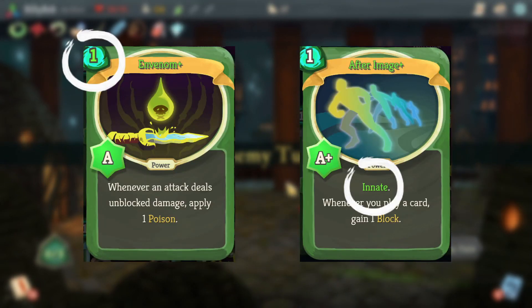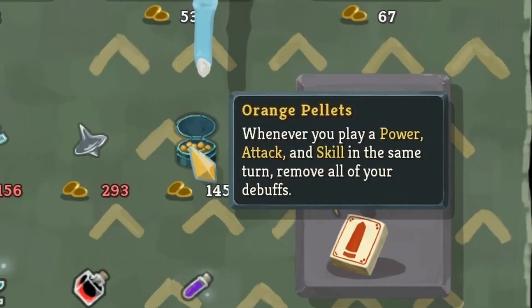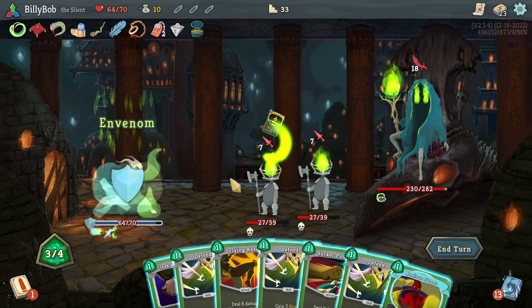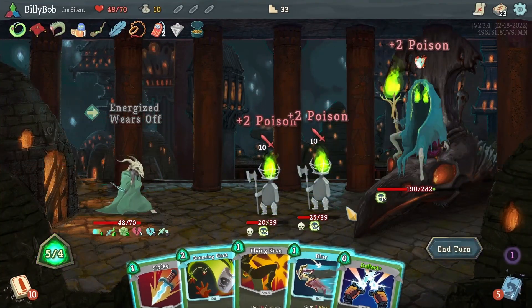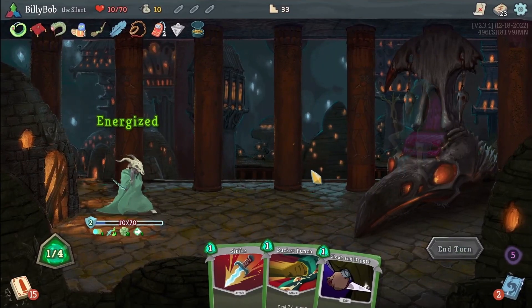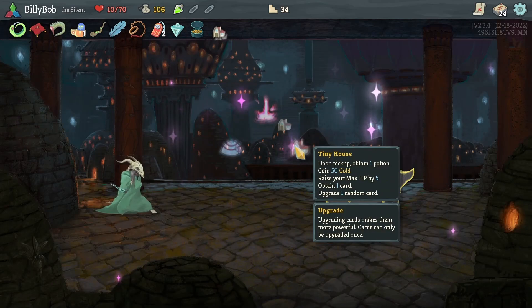I notice the final boss for this act is the Collector, so I decide to pick up the Orange Pellets, which cleanse all debuffs if you play an Attack, Skill, and Power in the same turn. But then I immediately forget about it and use all of my powers before the Collector puts any debuffs on me. At least I thought about it, and that's what counts, right? I manage to just squeak out a victory despite that blunder, pick up Corpse Explosion and the Tiny House, and move on to Act 3.